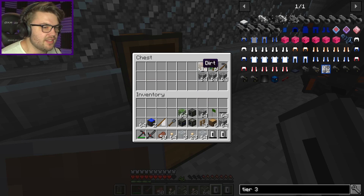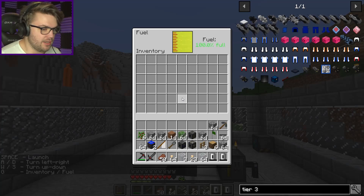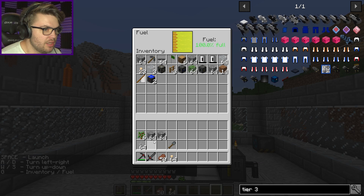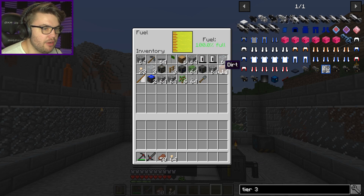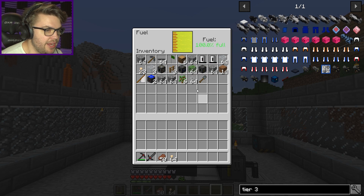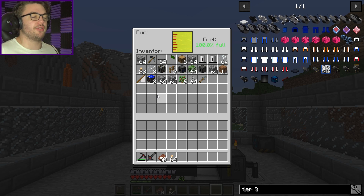I wish there was a button to take all — why is there no take all button for a chest? Doesn't matter. Put it all in here. Now I need a quick check: fuel loader, oxygen compressor, collector, solar panels for power. Not bringing the generator this time because I got yelled at doing it last time. I'm going to Mercury — the land of sun for a million years.